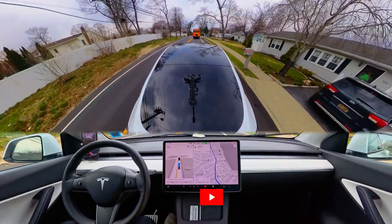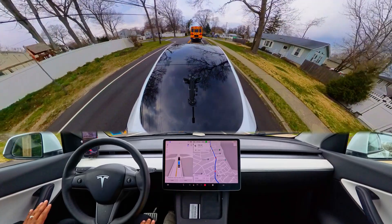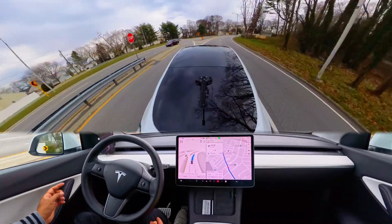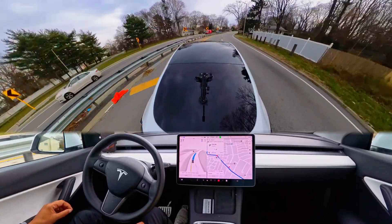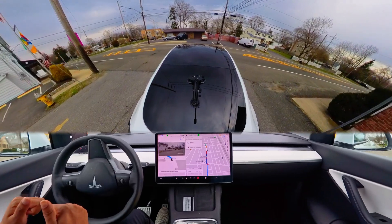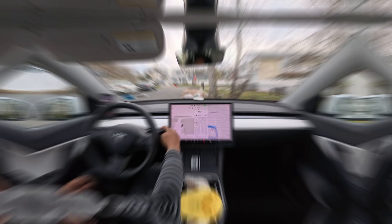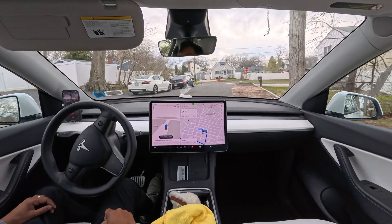This is an auto, and in this version of FSD 12.3 you will notice how the car handles a school bus flashing a red light, and also you'll see how the car failed to make a left turn and completely rerouted. There are also a few other small things happening in this video, so don't go anywhere and just enjoy the video. Hey everyone, we are back with another full self-driving video.